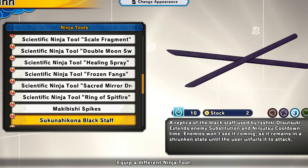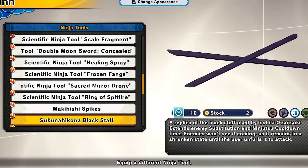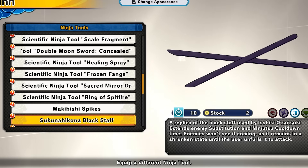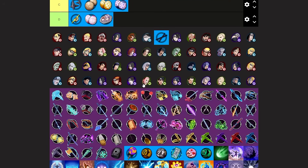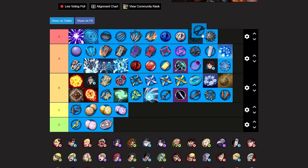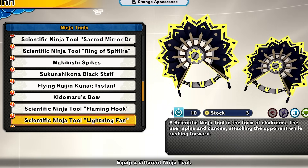Next up we have the black staff from the Shiki DLC. This will shoot out rods and extend the enemy sub and cooldown times. This tool is very underrated — I don't see a lot of people using it. For defense this thing is definitely S tier. I'm putting it below blast bombs but it's definitely up there.